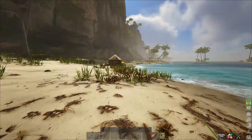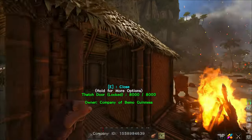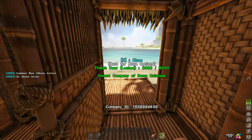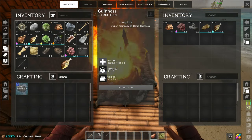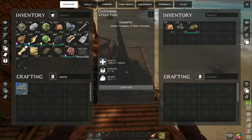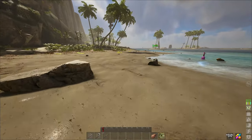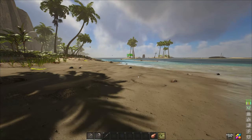I think we got everything made - we have a storage chest and a bed. I want to grab our flint out of here. Let's take the bow and arrows just in case. I really need to get the preserving bin going so that we have a way to keep our food a little bit longer because it does spoil fairly fast, but I think we'll be fine. We're going out on the ocean - fish will probably be the only issue and that's super simple to get.